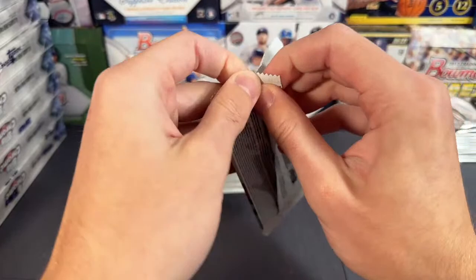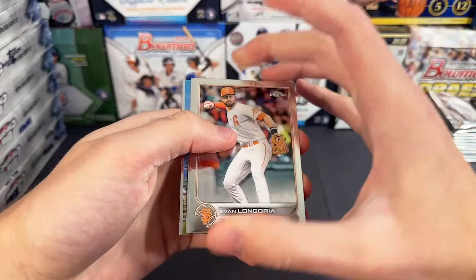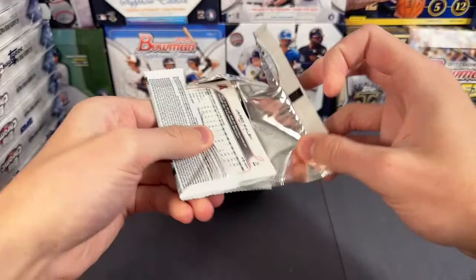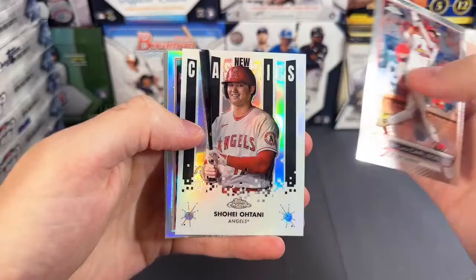I always forget — they're not the sepia, those are the negative refractors. I always forget those ones are backwards too, with Merrifield. Yeah, photo negative. I think the sepias are the retail ones, kind of like the brownish ones.